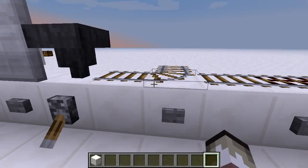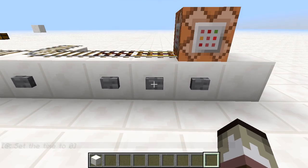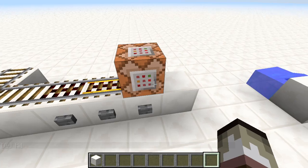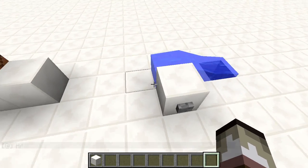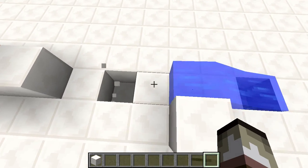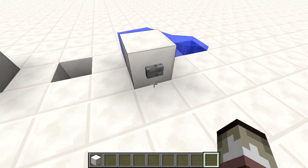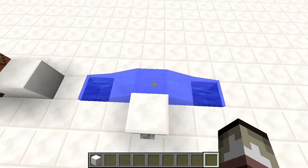We can also use redstone to switch between tracks, activate activator rails and powered rails, and even use it for a command block — as you can see right there in the chat it says 'hi' very faintly. We can also use a redstone signal to update blocks such as water. If we break a block here, the water flows to the nearest hole. If there's a hole the exact same distance away, we update it and it flows to the other side.